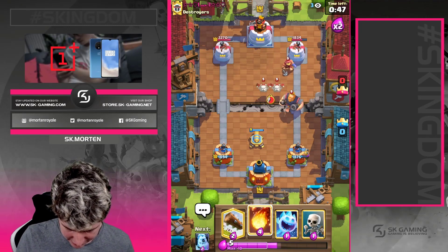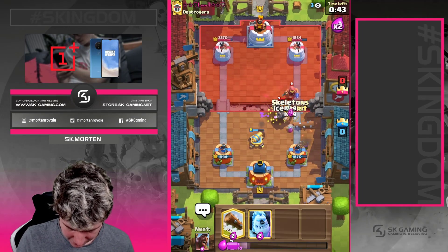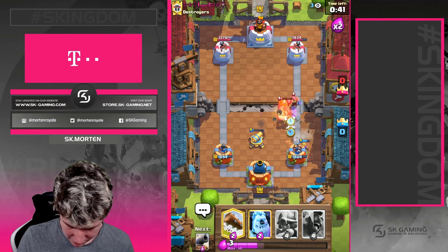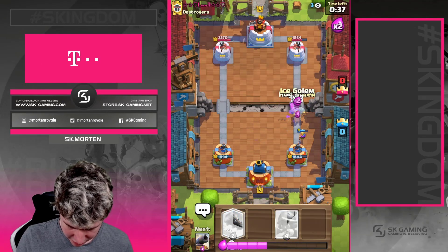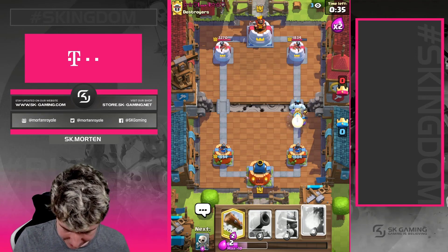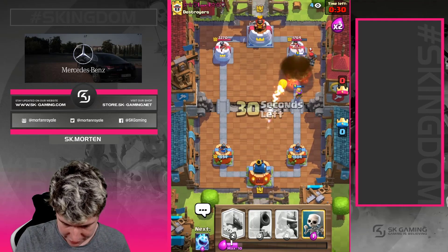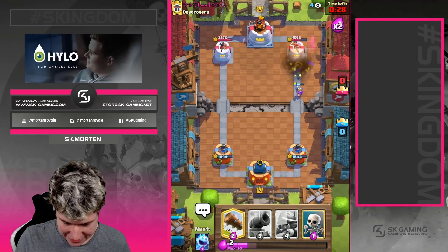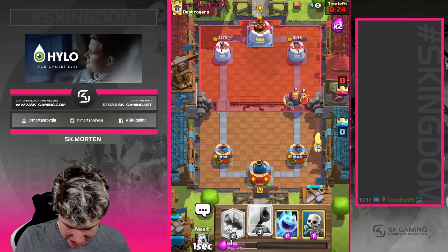We need to fireball the skeleton ranks. Perfect. Heal spirit, and then we're just gonna go hog ice golem once again. He's just gonna hunter this so we need to fireball this - perfect fireball. We get the musketeer connected to the tower. He needs to log this. He's not gonna log this. This is so much damage.